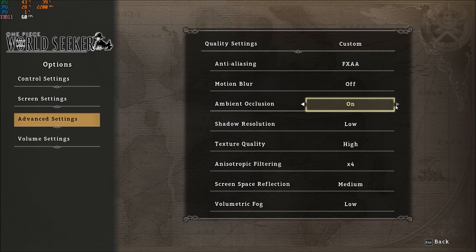For ambient occlusion, you can gain a nice chunk here — about 4% boost — so remove it. Shadow resolution is really important: you can gain 6% FPS by going from high to low, so this one is very important to set to low.